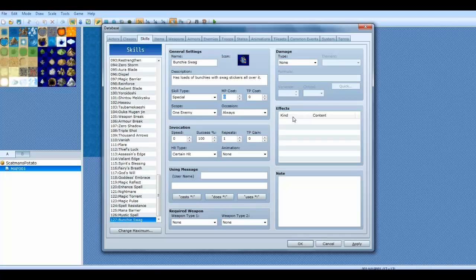MP cost is how much MP it costs to use it per time you use it. So if you say it costs 5 MP, when you use it it's gonna take away 5 MP, and it's not gonna be able to be used unless you actually have 5 MP.